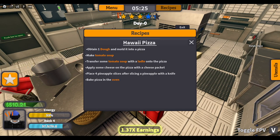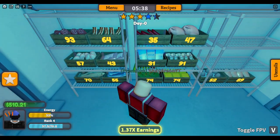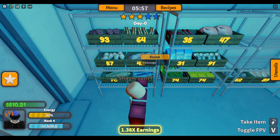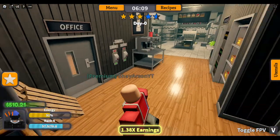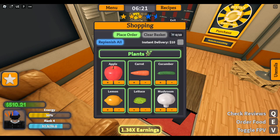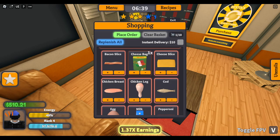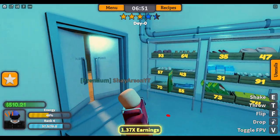I just hope nobody tastes it. Apply some cheese — cheese should be in the freezer here. Apply some cheese on the pizza with the cheese packet. Never heard of a cheese packet. Cheese packet? I don't know if we have any cheese packets. Where's the cheese packet? Cheese bag — I think that's what that is.